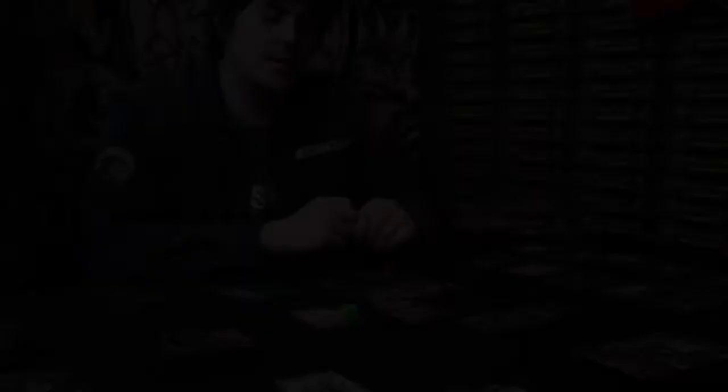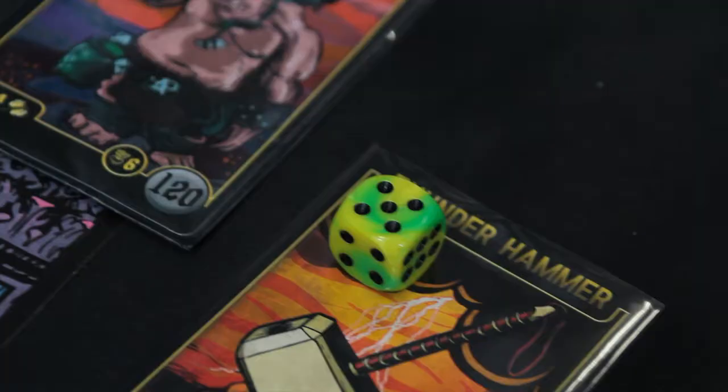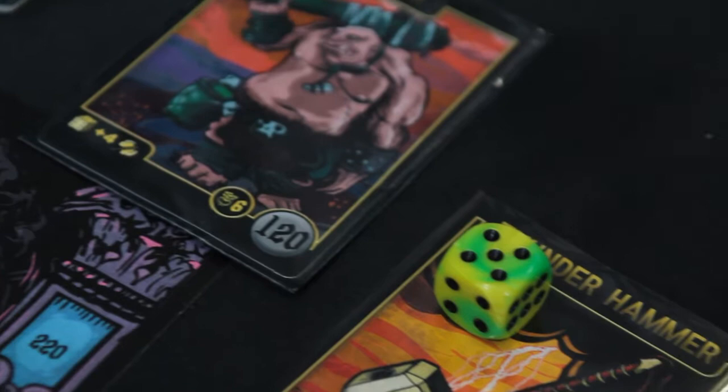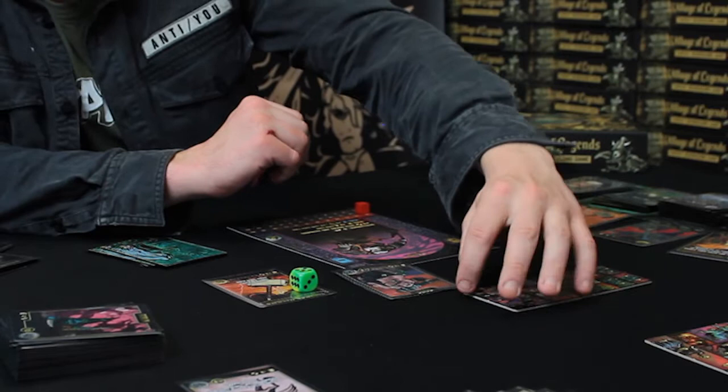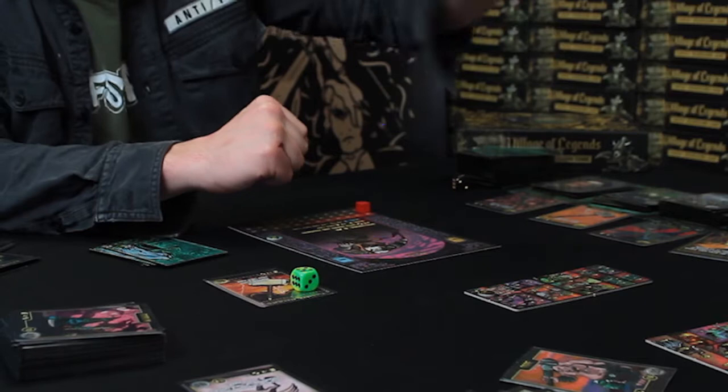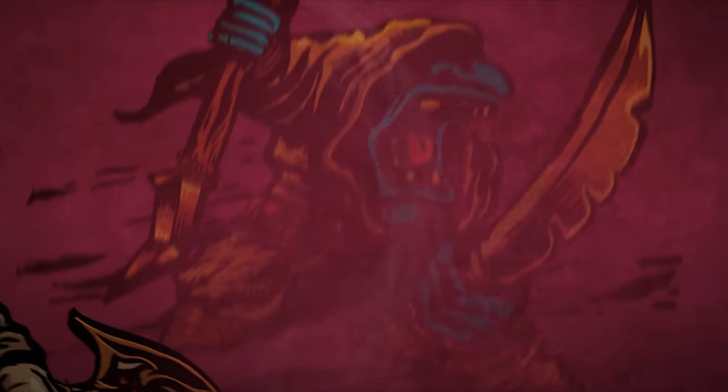Coming back to the wounded Ogre — I've drawn another hammer and dealt eight damage total. The Ogre needs four to be killed, so he's eliminated and goes into the discard pile. However, leftover damage is not carried over like in Magic, because this is a light weapon — it does no damage to my adversary. It's enough to eliminate the Ogre, which is good enough.